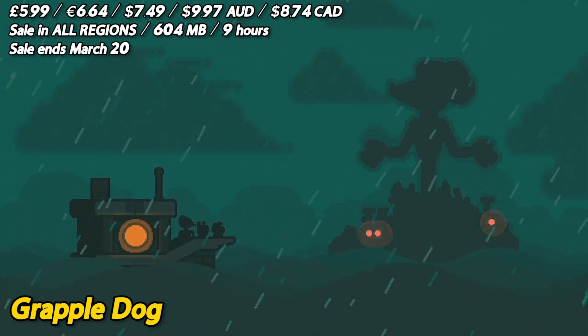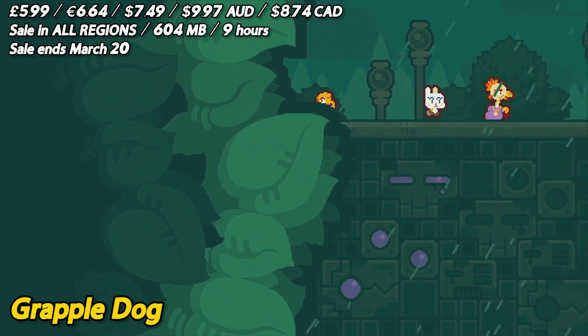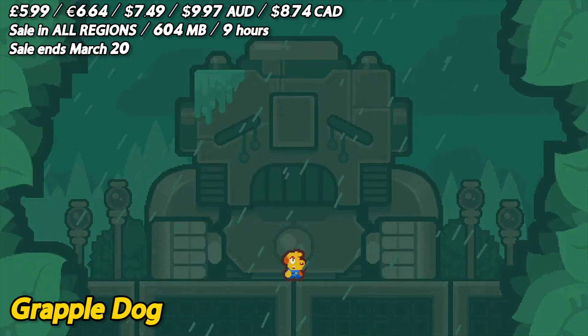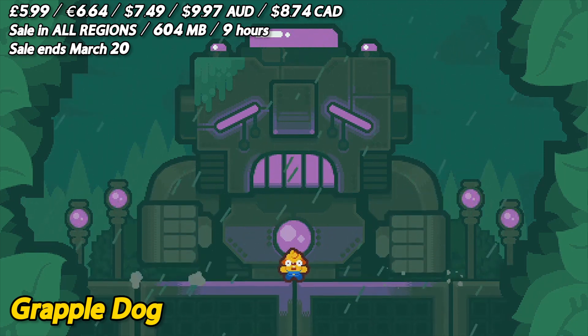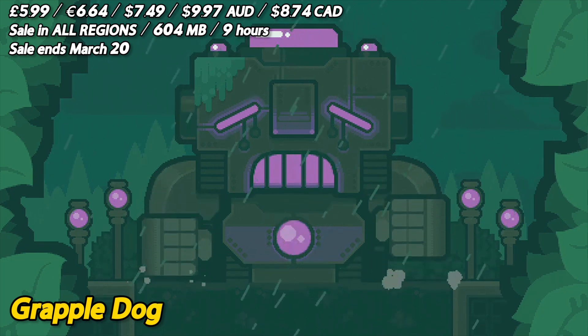Welcome to the wonderful world of GrappleDog. This cute little game is perfect for anyone who loves a good puzzle and wants to spend some quality time with their four-legged friend. Let's talk about the pros. GrappleDog is a fun and engaging puzzle game that will keep you on your toes. You play as a lovable pup with a grappling hook, and your mission is to swing, climb, and grapple your way through a series of challenging levels.